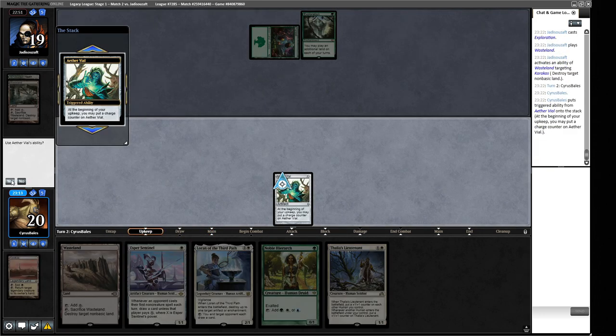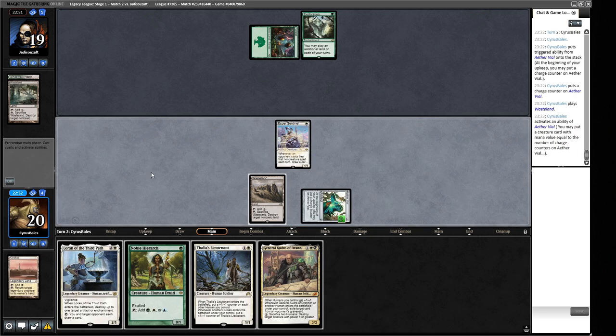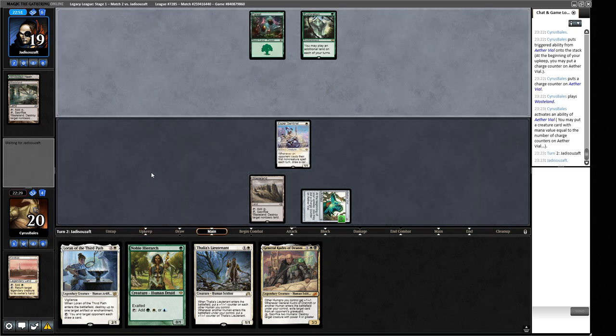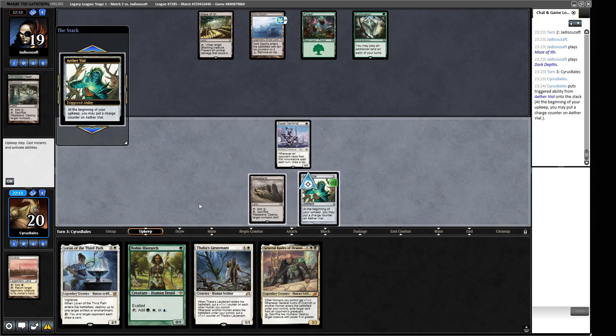Our opponent plays Exploration and follows up with Wasteland, wastelanding us. We play out a land and consider playing Noble Hierarch now versus Esper Sentinel. We go with the Sentinel — if our opponent casts spells we might get to draw a card. Their lands are Dark Depths and Maze of Ith. We put the trigger on stack. We'll tick up the Vial and put in Thalia's Lieutenant. We kind of need to hold this Wasteland up now.